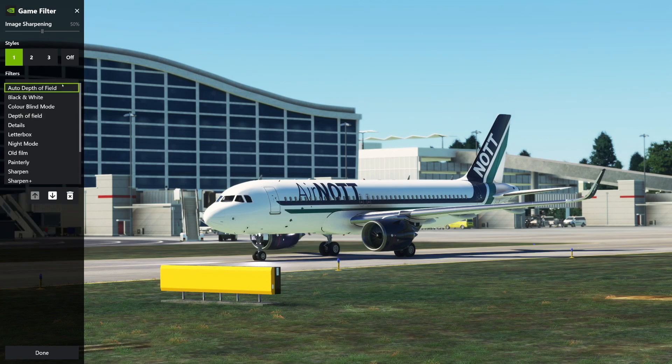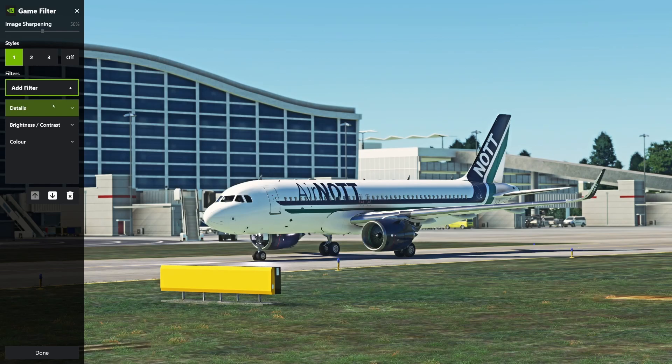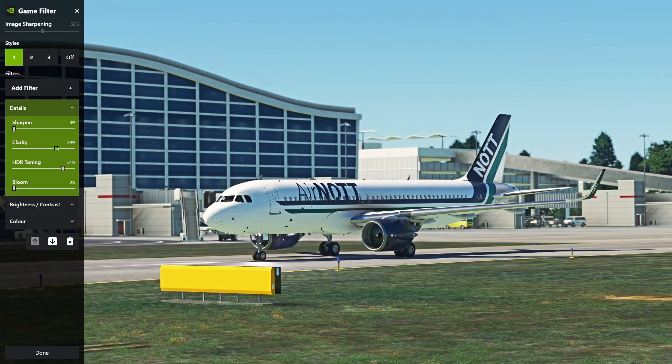Last but not least, I'm going to add a details filter. I haven't done any sharpening. Clarity is at 39% — the default is 70, and I found that especially when you're over built-up areas like LA, or coming into land over a city, everything just looks a little bit weird. Almost like it's too clear — that hazy effect you get as stuff goes into the distance becomes less. I liked the overall effect but not the strength of it.